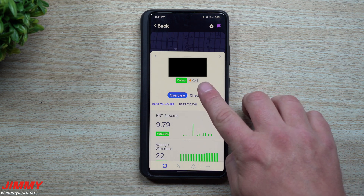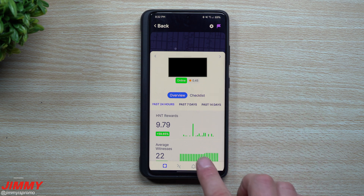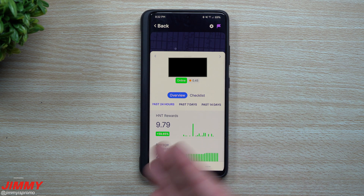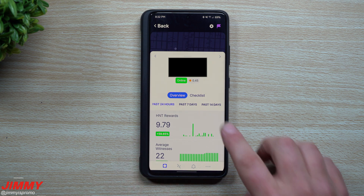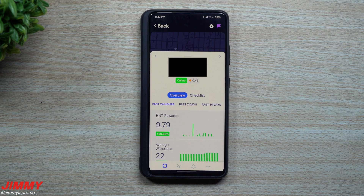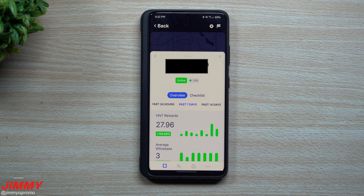If more hotspots get closer, earnings might go down a little more, but adding another witness also brings more proof of coverage and more witnessing activity. Even if earnings dip slightly, these numbers can still hold. To recap: if you are relayed, this is how you fix it. I'll also place the troubleshooting link below in the description if you want to read more and troubleshoot on your own.